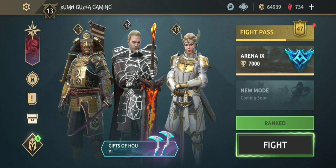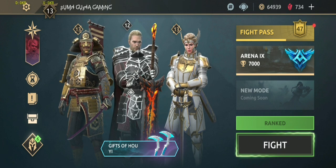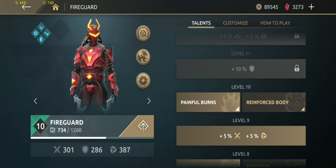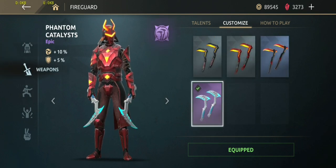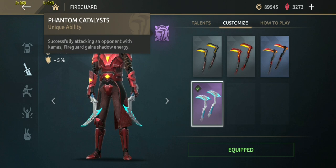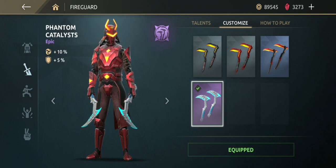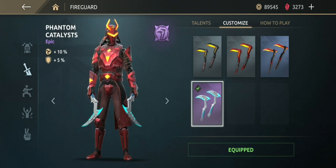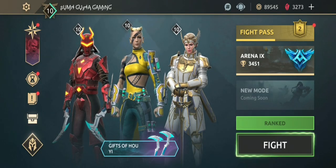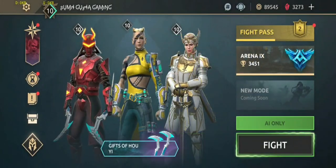Let's try Fire Guard's weapon — it's beta, not global. Equipping it now: Phantom Catalyst. The weapon ability reads: 'Successfully attacking an opponent with kamas — Fire Guard gains shadow energy.' Shadow damage is 10% increased and 5% advance. Let's try it on AI opponents to see how it works.